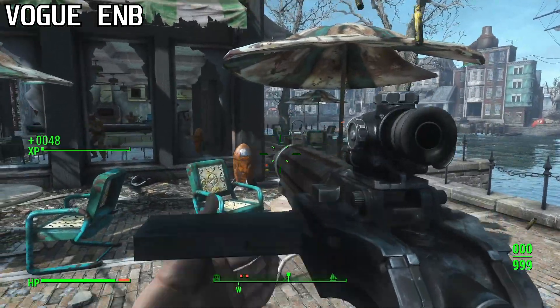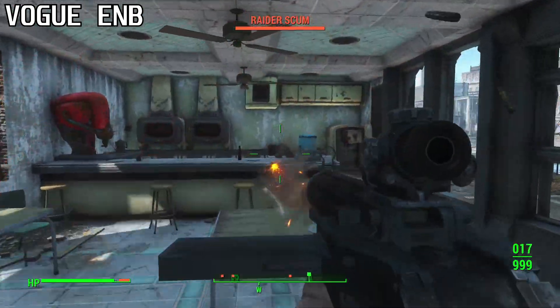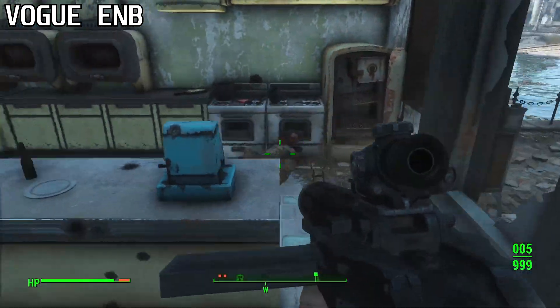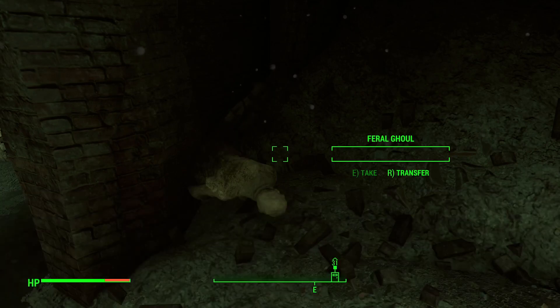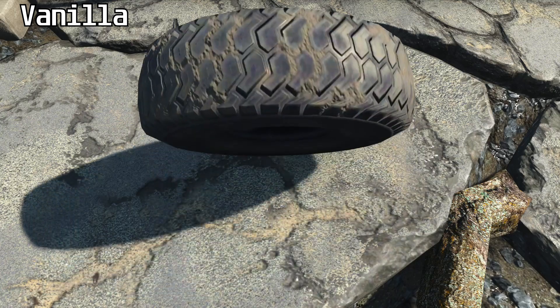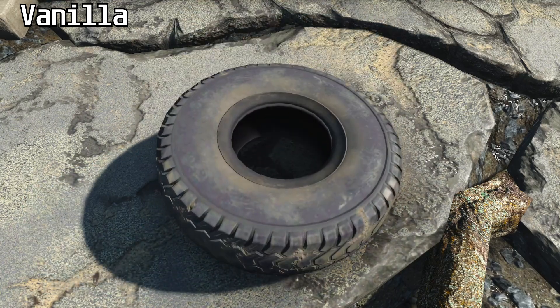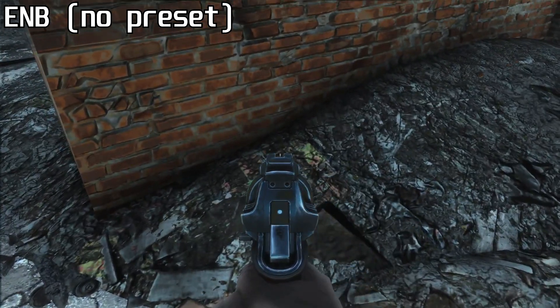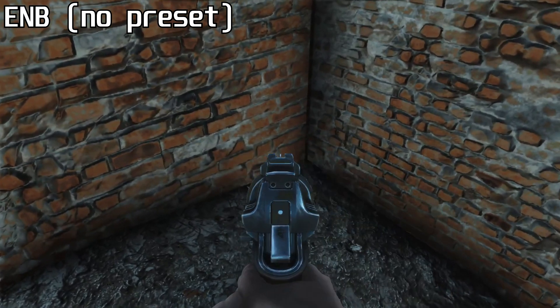Here's everything ENB does — tell me if you're impressed. One of its first implemented features for Fallout 4 was disabling fake lighting, but all it actually does is disable the rim lighting surrounding characters. You can do the exact same thing with one console command at no performance loss. Another feature is SSAO, which the vanilla game already has at a much lower cost. There are many ini-tweak mods on the Nexus that make vanilla SSAO look just as good as ENB SSAO.